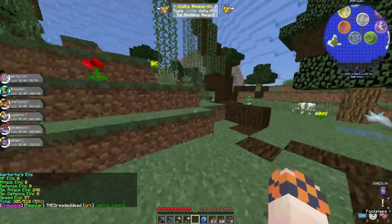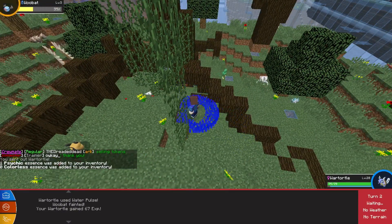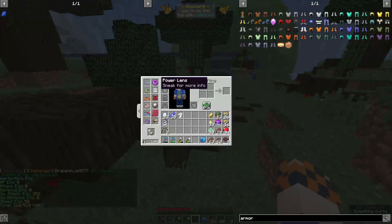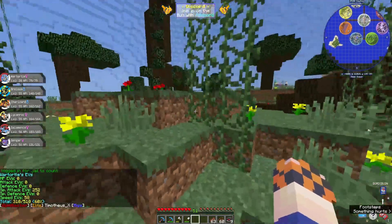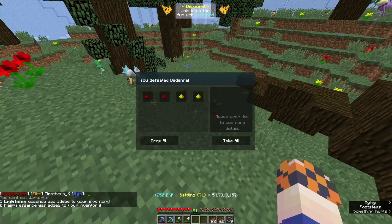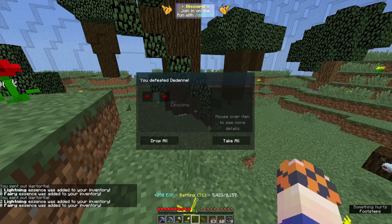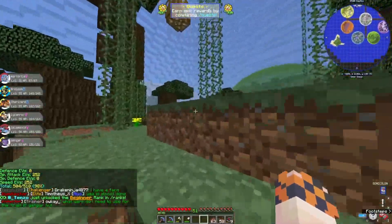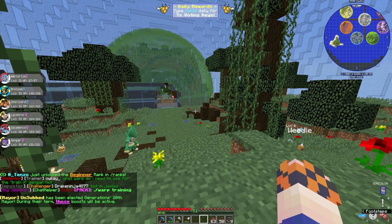We officially hit 248 Special Attack EVs. So now all we got to do is take down one or two more Pokemon and that should give us our 252 in that category. There we go - we take the Power Lens off, put the Speed Anklet on, and now we're going to fly through this guy's Speed EVs. Dedenne gives us one plus four more from the anklet alone, so we get basically five or more EV points every battle. We now have a fully EV trained Wartortle in Special Attack and Speed.